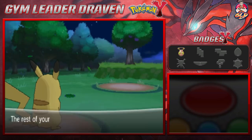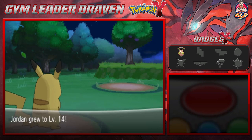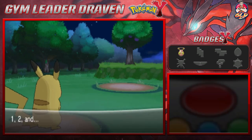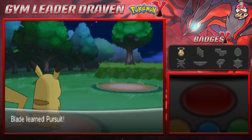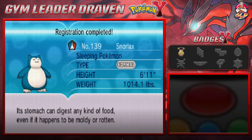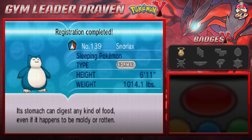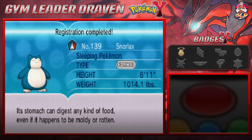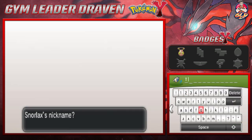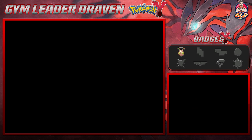We captured Snorlax and everybody's getting some points. The Goat Jordan grows to level 14, Blade to level 13 and wants to learn Pursuit — let's take away Tackle for that. Here is Snorlax, the Sleeping Pokemon — 6 foot 11, 1014 pounds of pure gluttony. Its stomach can digest any kind of food even if it's moldy or rotten. This guy's got an iron belly! And the nickname — I bequeath to you the name Tank, because this Pokemon is a tank.